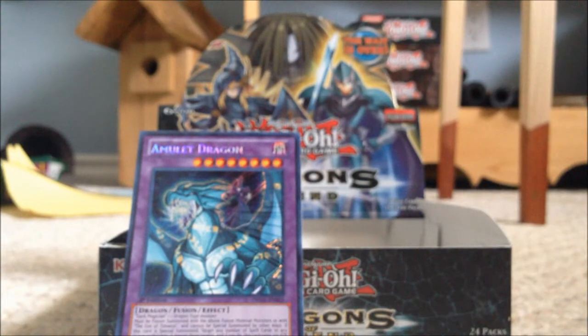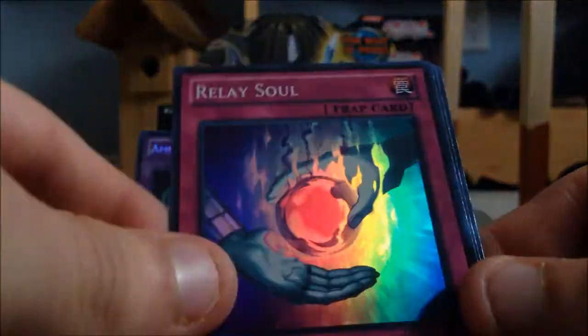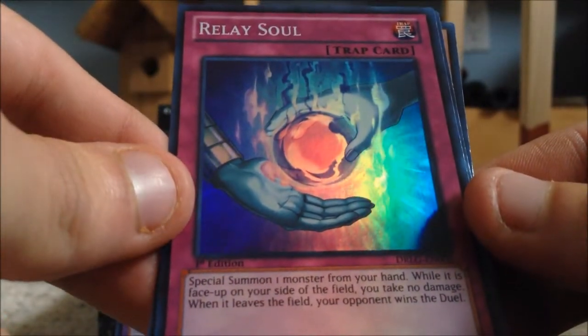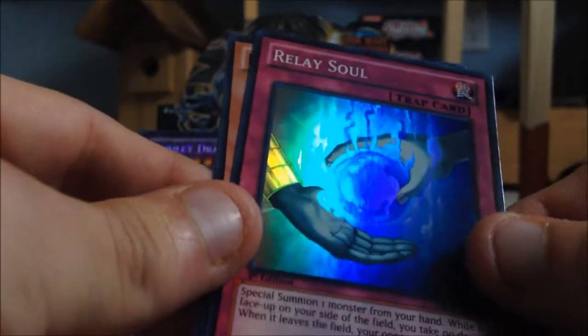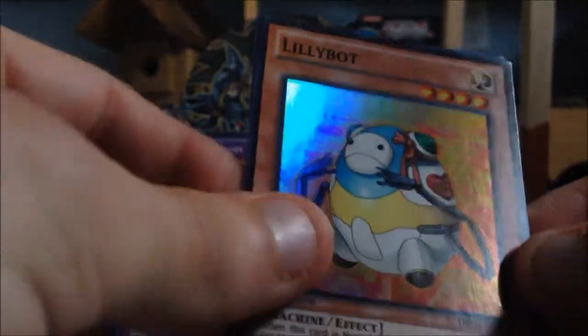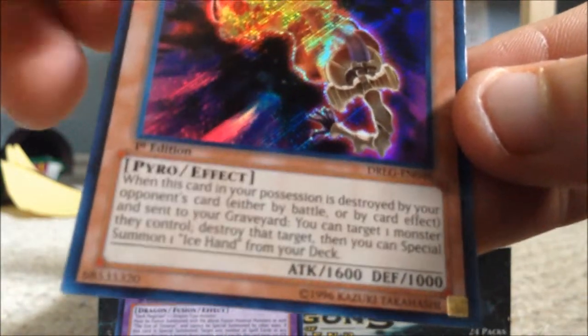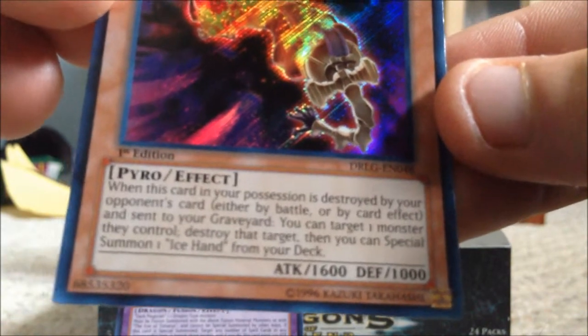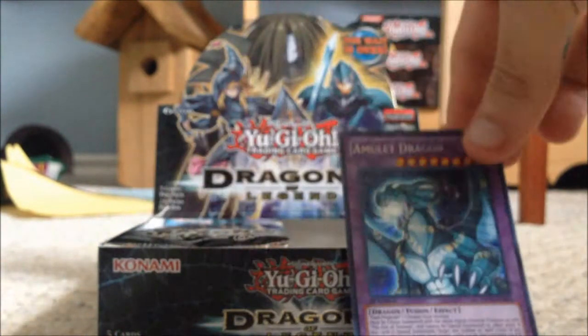Last pack on the right side — we got Amulet Dragon, now give me Dread Scythe, Eye of Timaeus, or Dark Magician Girl. We got Hurricane the Tornado, Prominence Hand, Relay Soul — that's really good, this is one of the cards Yugi used against Dartz where he busted out a Dark Magician Girl at the last second. Lilybot and Fire Hand — nice, that's a really good card. That's it for the right side, now we got the left side.